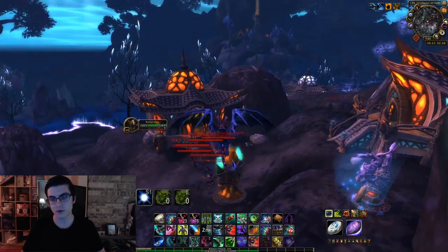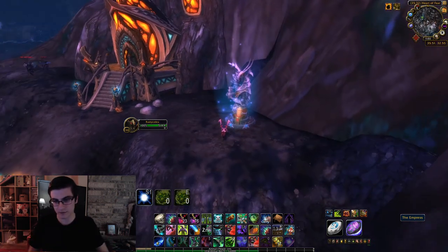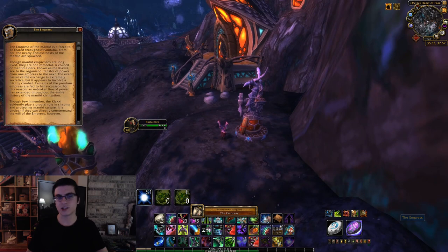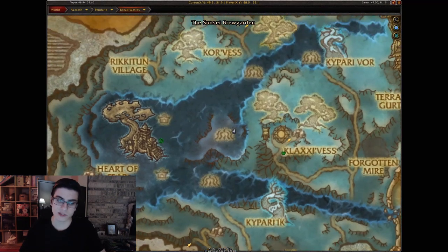Moving on to the second one — head over to the Heart of Fear. This is right near the Heart of Fear raid entrance; you're going to have this little mantid village here, I believe it's to the right side if you're facing the entrance. Go to where I am on the map and by this mantid statue you're going to have the Empress scroll.